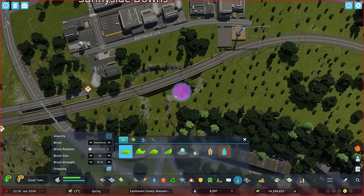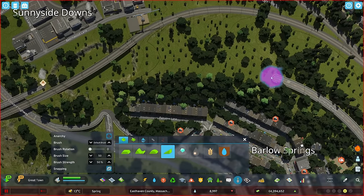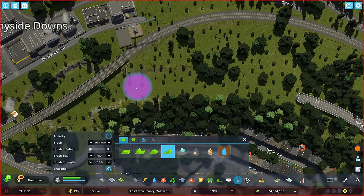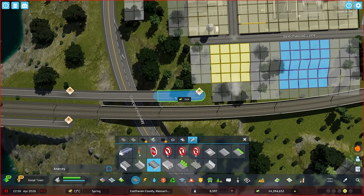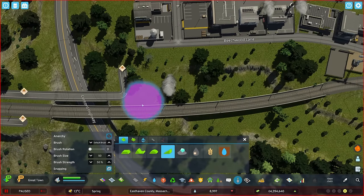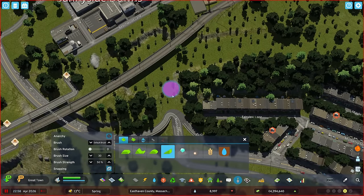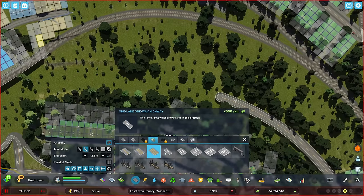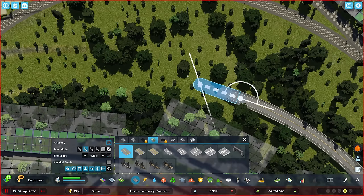I'm going to remove this building here and just clear this out. Then I'll use the slope terrain tool — right click and drag — to get a smooth transition. We can right click up here as well to get a smooth transition, although I'd like an easier node to work with. We'll remove this so we can start our transition a little earlier. Okay, a lot of talk of smooth transitions — let's see how smooth it's actually going to be!